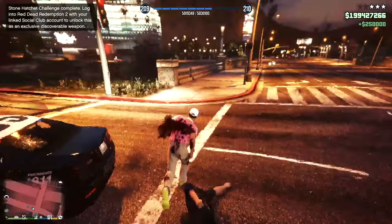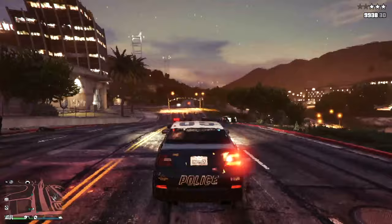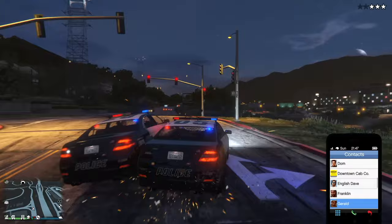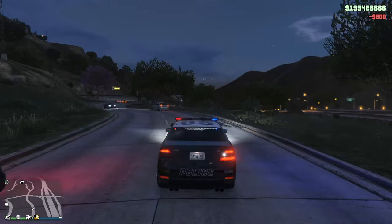For completing the challenge you get a whopping 250k - so it's well worth it. The stone hatchet is almost the best weapon for taking on cops because it just keeps that yellow indicator going. I'll take one of their cars, call Lester to get rid of the stars, and that's it - job done. We now have the stone hatchet. It took a while but it was worth it - good luck, any questions let me know.